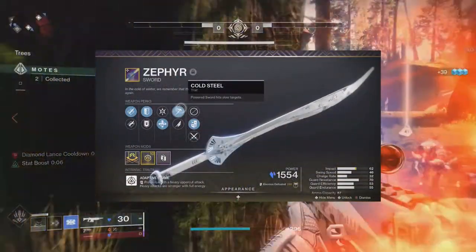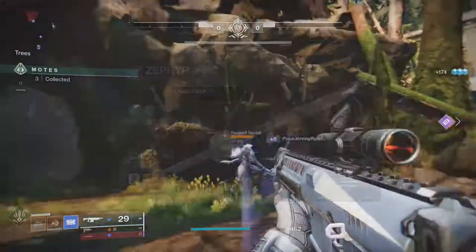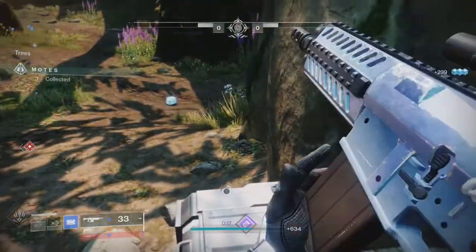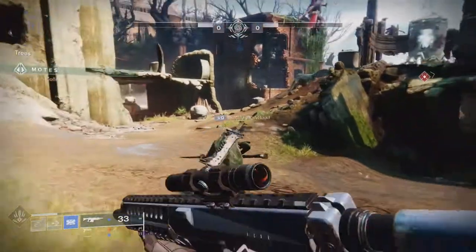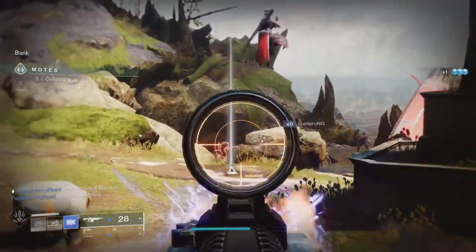My Zephyr has Cold Steel, which freezes targets after a couple hits, and Unrelenting, which stacks with the healing from Precious Scars to give even more healing per kill with the sword. As for the second weapon, run whatever you like, really. I'm using Iron Devil's Ruin for stunning Unstoppable Champions, as well as its ability to briefly stun Alakul the Lightblade after two charged beams. I think Coldheart would be fun next season after Bungie gives it the ability to create ionic traces on kills.